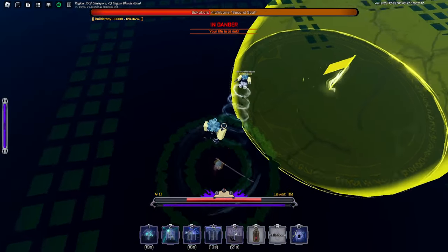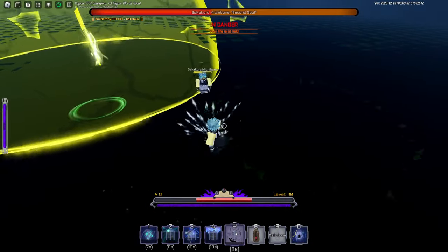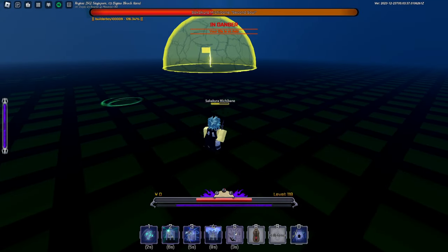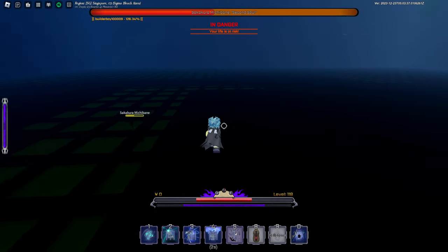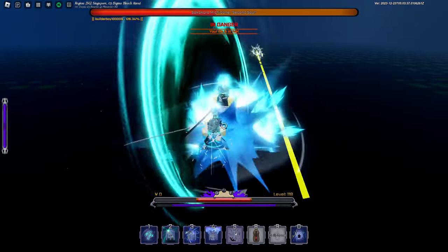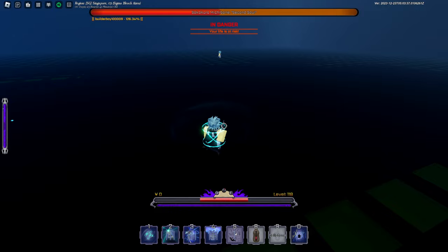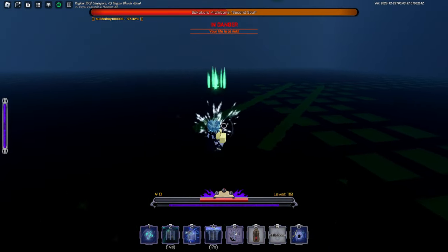Oh my god, the boss is going crazy — this is what I'm saying, you need a lot of health before you go into phase two. He's using his ultimate on me. This might take a little while but that's fine — the boss is already half health in under five minutes. I've got very little health now but we'll try to still defeat this boss. Let's put him in knockbox and go ahead with the method.